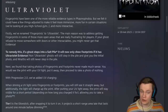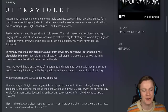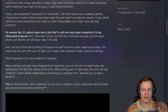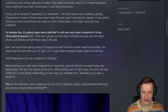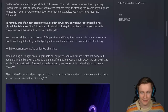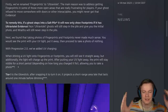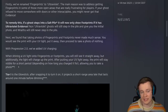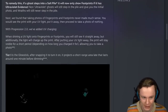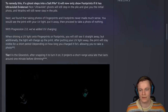We found that taking photos of fingerprints and footprints never made much sense. You would see the print with your UV light, put it away, and then proceed to take a photo of nothing. Absolutely true. With Progression 2.0, we've added UV charging. When shining a UV light onto fingerprints or footprints, you will see it straight away, but additionally the light will charge up the print. After putting your UV light away, the print will stay visible for a short period depending on how long you charge it for, allowing you to take a photo. That is super cool — I love this idea. It's a genius solution. It's gonna make getting lots of footprint photos really quickly much harder because you're gonna have to charge them. You're now gonna be able to charge the photos and actually take a photo of UV instead of an empty door.